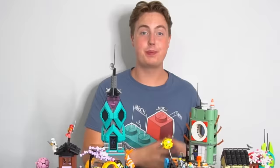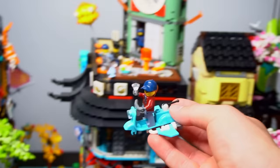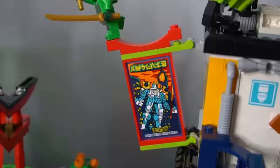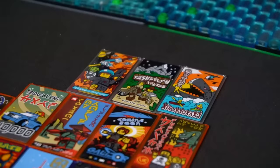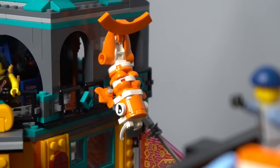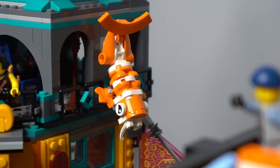Before we get to the last category, let's speed run through some bonus categories. First off, there's a total of four vehicles — three boats and one hover bike. My personal favorite is the original boat from Ninjago City. Scattered throughout Ninjago City are cool poster signs that can be swapped out with other ones; in all there's 16, and my personal favorite is the Shadow of Ronin one from the original Ninjago City. There are five unique animal signs, my personal favorite being the koi fish from Ninjago City Gardens.